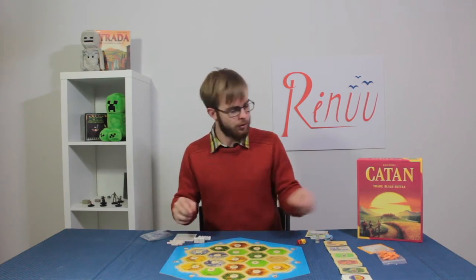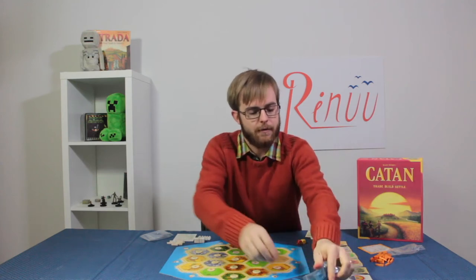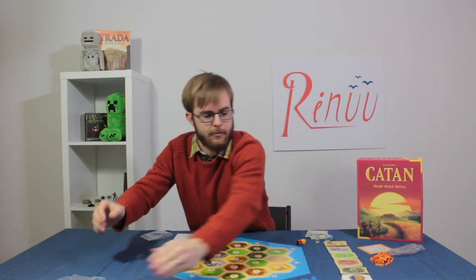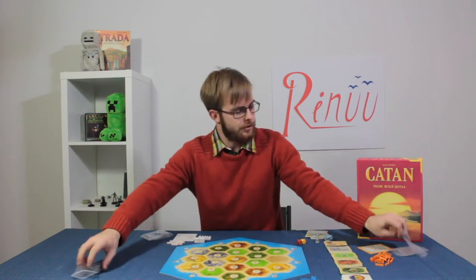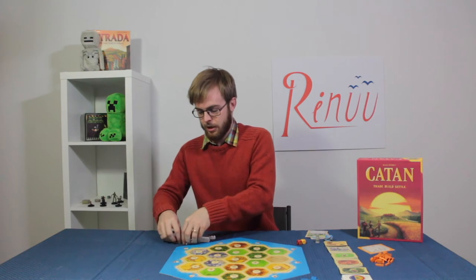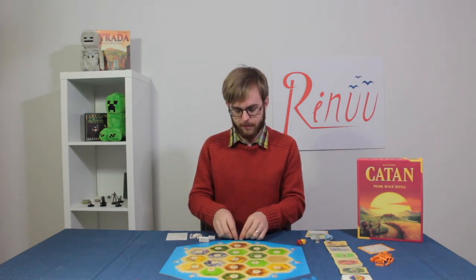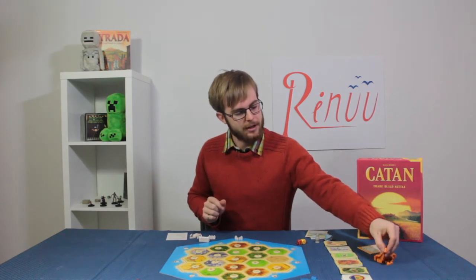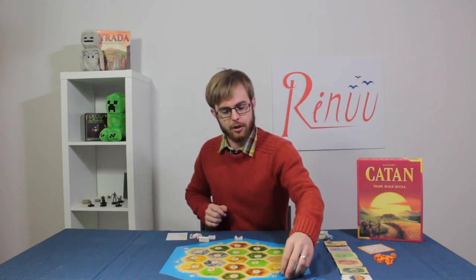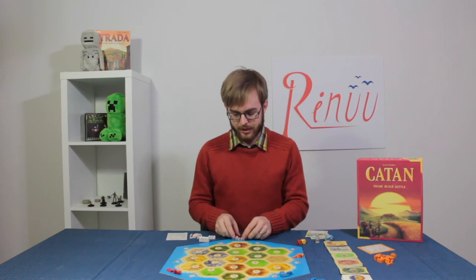To start the game, everyone is going to open up their bags and dump all their stuff out. Each player needs to grab two roads and two settlements from their supply of building pieces. These are going to start on the board for you as your initial setup — when you first arrived on Catan and began settling. So everyone will have two settlements and two roads.